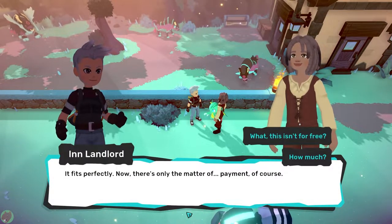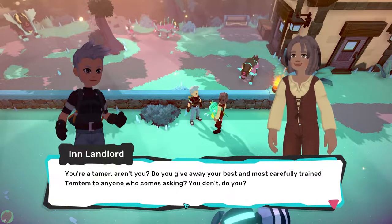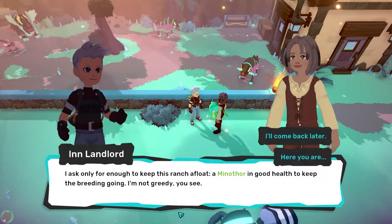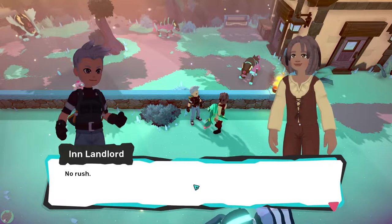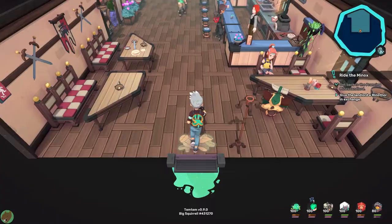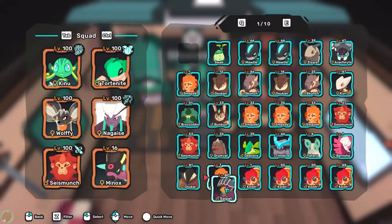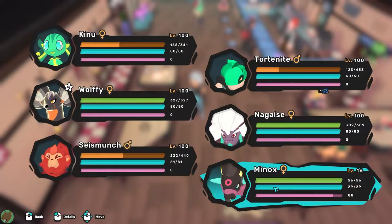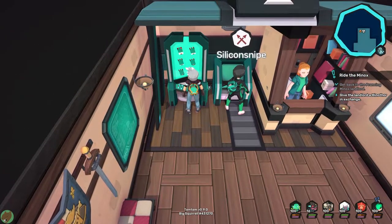The saddle fits perfectly, but there's the matter of payment — a Minnathor. The host doesn't have a Minnathor yet, only a Minnox, so they need to level it up to evolve it. They reshuffle their team, go level it up off-screen, get the evolution, and come back to complete the trade.